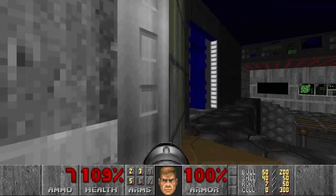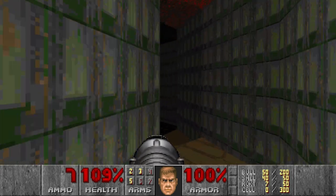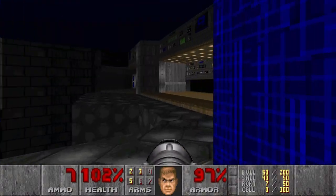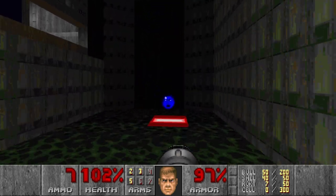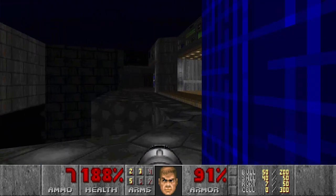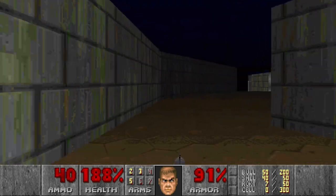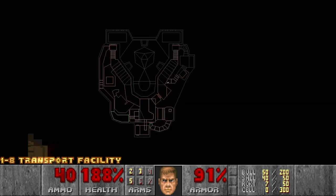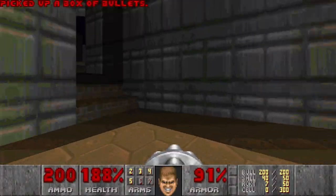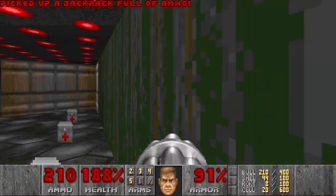I want that supercharge. It can be accessed from down there. Probably that switch opened this wall, so I can go and grab the supercharge. Nice. And it's a 20-damage floor, I think - quite nasty. Then let's move on. I see a pass down here for the chaingun - nice. And the backpack. So we're basically fully stacked for the first episode weapons.